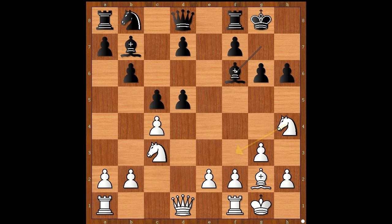If the Knight goes to f3, then d4 and Black stands better. What is the solution for White? Are you ready to see the move? The player with the White pieces played Knight takes on g6.